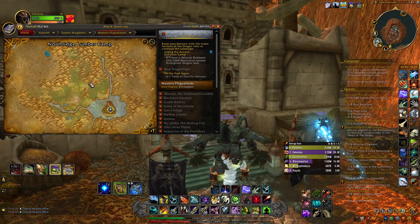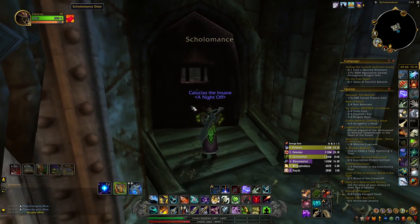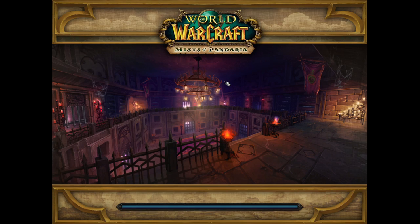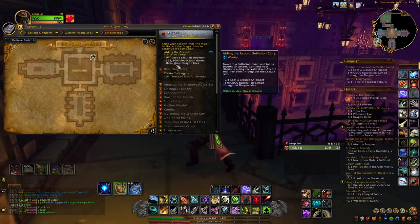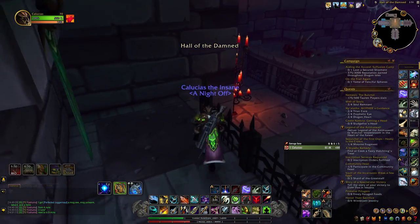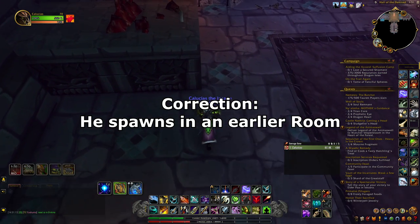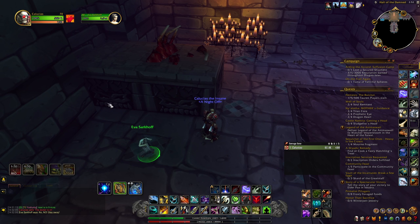First up, we're unlocking Old Skolomance. We're at the Skolomance dungeon in Western Plaguelands — this dungeon was revamped in Mists of Pandaria. We're going to enter it and go through the entire dungeon. Once I've made it through and killed the last boss, we go to the final room, head to the top center room, then the top left portion. This is the room where that rare NPC spawns that drops the toy we need. Standing on the spot, you use your toy and Eva Sarkoff appears.